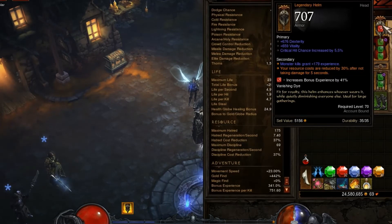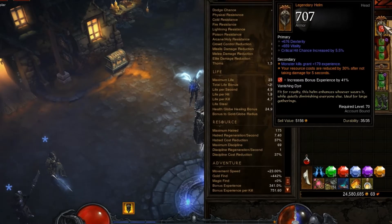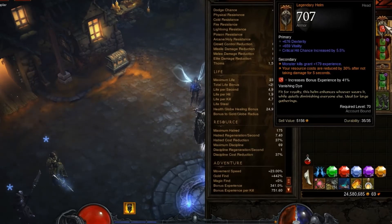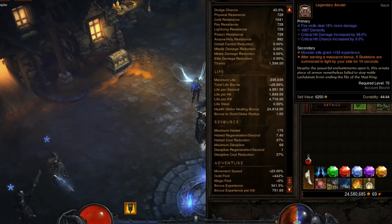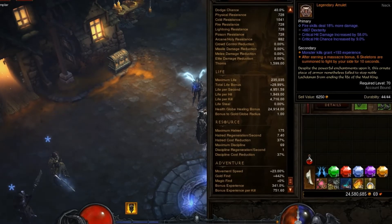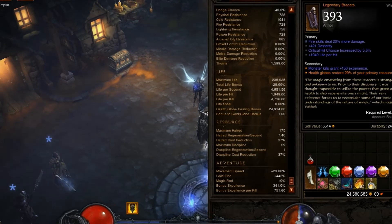Going over the gear: Pride's Fall is probably my favorite helmet for this. I got the Ruby in there for the extra experience, since I mostly grind Torment 1 — it's nice to get the extra experience buff off the weaker monsters. This amulet I'm not really using for the orange stat, but it has Crit Chance and Crit Damage. The Crit Damage could have been a lot better, but I just rolled fire on it, so it's a good placeholder for now.